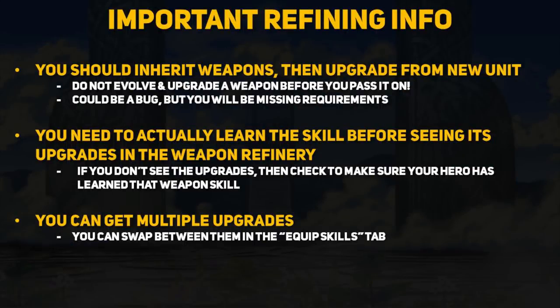Here are some very important tips you need to know before you start using the weapon refinery. If you want to inherit a weapon and get its upgrades, make sure you inherit first, then upgrade once you have your desired weapon on your unit. Do not refine or upgrade a weapon and then try to inherit it onto another unit — this will not work. Just remember: inherit first, then upgrade.